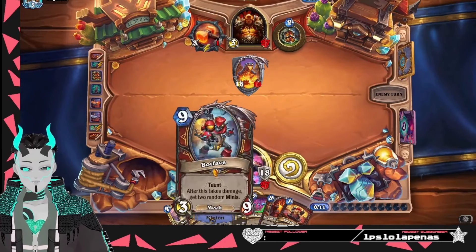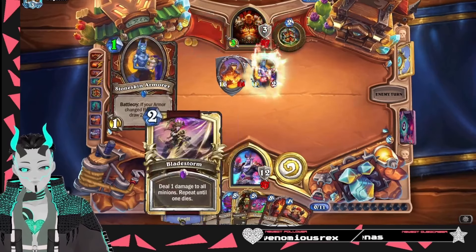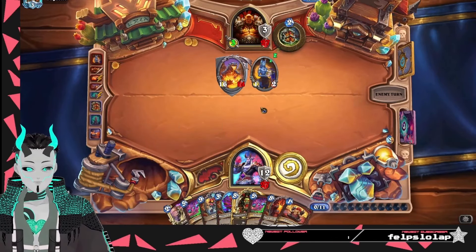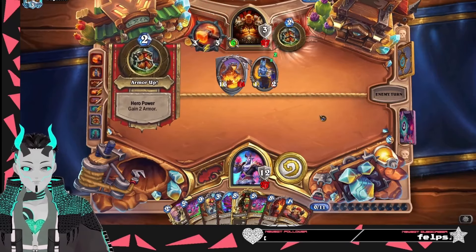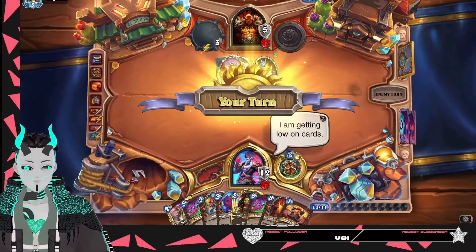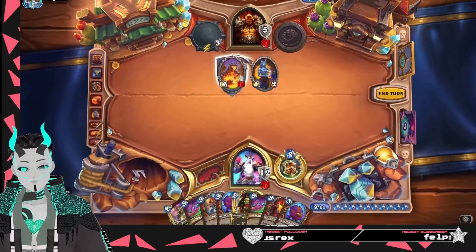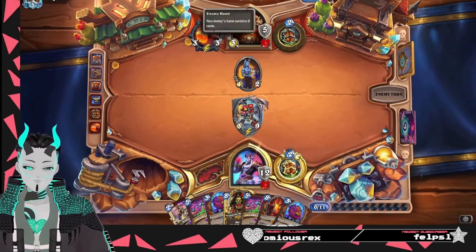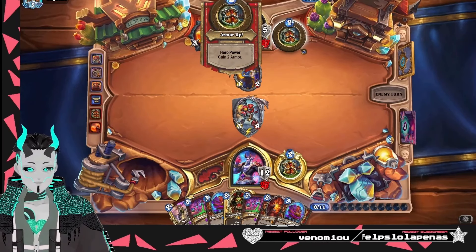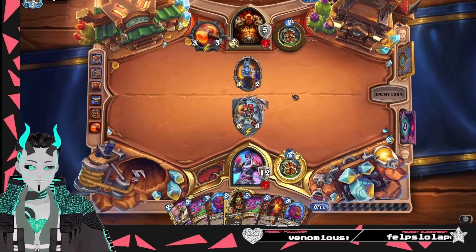We got to remember to slam down Botface. It is worth mentioning that Garrosh's gift does have Execute in it — that actually might be the answer. We grab Execute off of Garrosh's gift, slam down Odin, and then basically they got to trade with us. We do need to get rid of that big minion because Slagmaw is a little bit of a pain in our butt. Then slam down Botface, and then we can either take the 50-50 next turn, or slam down Odin and pass it back — I think we'll still be safe.